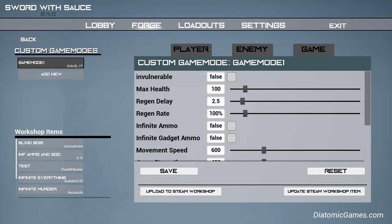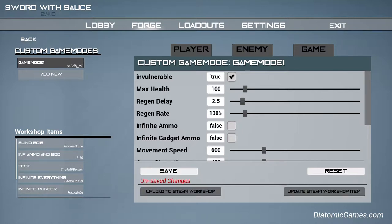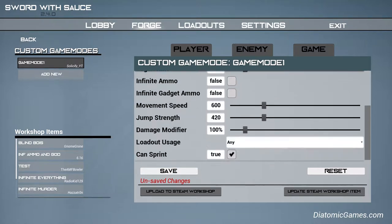So if you want to be invincible, just click this and it'll make you invincible. You can make your max health up to 1000, and that's pretty overpowered. So if you do want the ability to die but it will just take ages, make your max health to 1000. I will be testing this for you guys when I've finished making it.